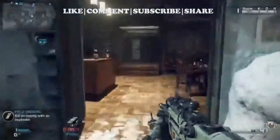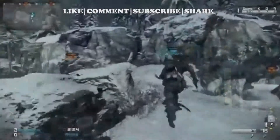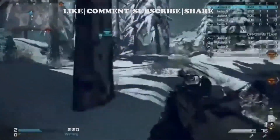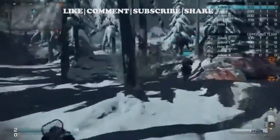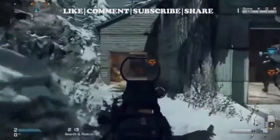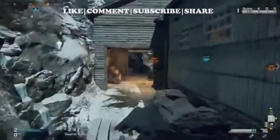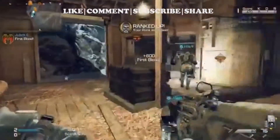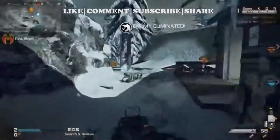The satellite crash is when the satellite falls out of the sky, hits the ground, makes a flash just like a flashbang, jams the mini map, changes the layout of the map just a little bit, and it also kills any of the enemies near the crash. The field orders you receive from the suitcase depend on the map you're on.